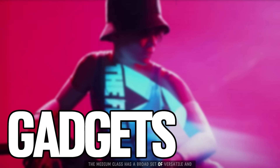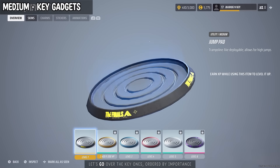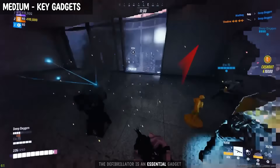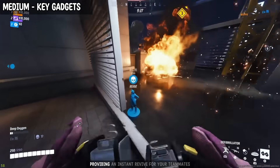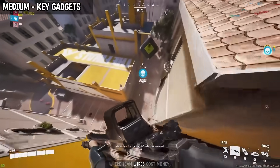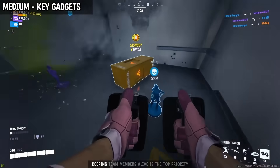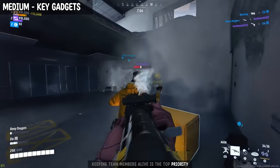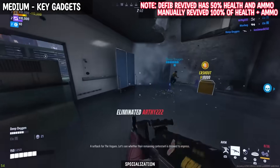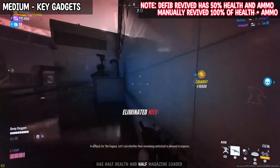The medium class has a broad set of versatile and unique gadgets crucial for team play. Let's go over the key ones, ordered by importance. The defibrillator is an essential gadget for all situations, providing an instant revive for your teammates. This is particularly vital in tournaments, where team wipes cost money, tokens, and push you back. Keeping team members alive is a top priority, and the defibrillator synergizes well with the Healing Beam specialization. But don't forget that a revived person has half health and half magazine load.